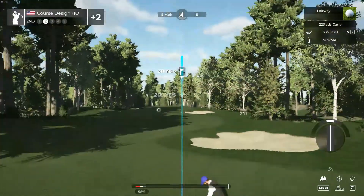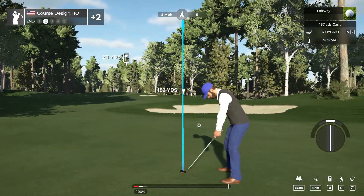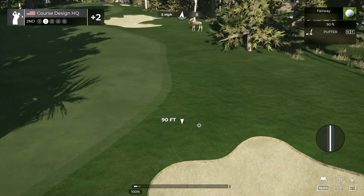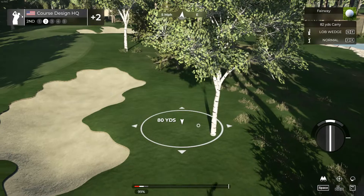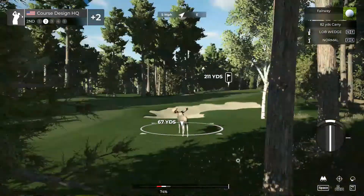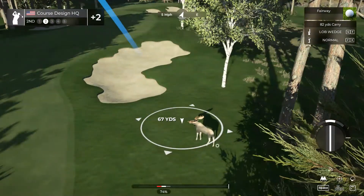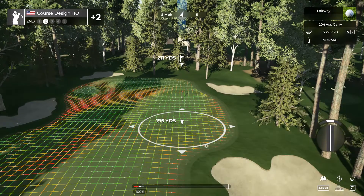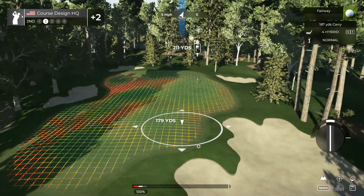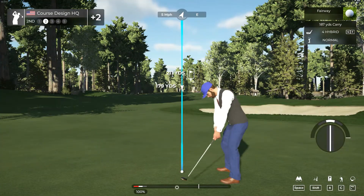A little fun fact about this course — there's a moose on every hole. There's a moose on the first hole, I don't know where he is but he's over there somewhere. You can actually find them — they're usually just on the edge of the fairway, or on the greens or tee boxes. They're everywhere, and there are a couple more just randomly placed.